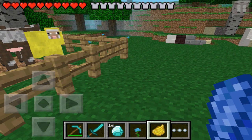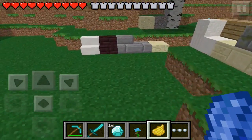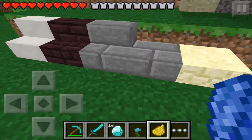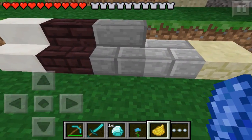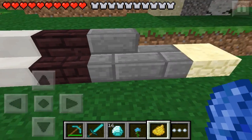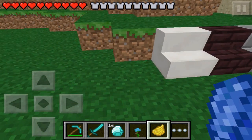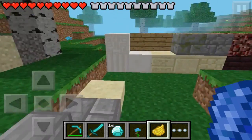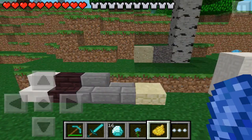Now the next one on my list is the new stairs. We've got the new slabs — the sandstone slab, stone brick slab, stone brick stairs, nether brick stairs, and quartz stairs.